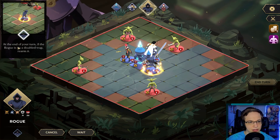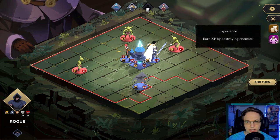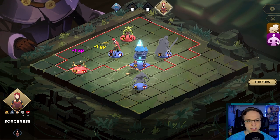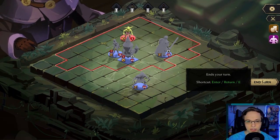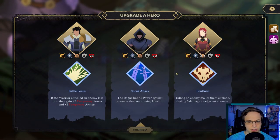The rogue at the end of your turn, if the rogue is on a disabled trap — I don't think we have that. Either way, we're gonna just move people to where they need to go. Their experience earns gold, and we just kind of have everyone move right. That's a decent range too. I don't know if we can see what they're gonna do until they do it.